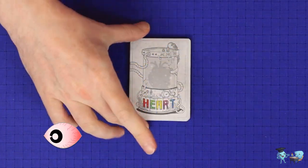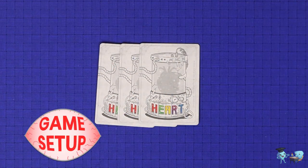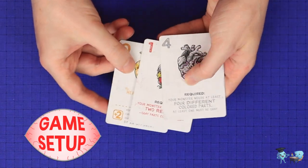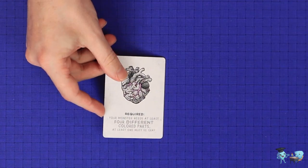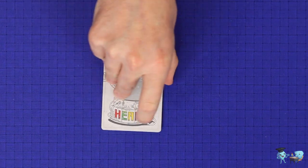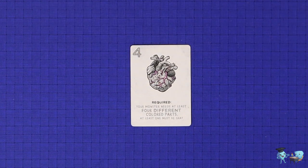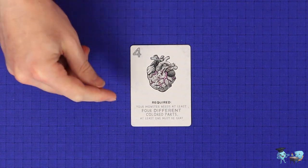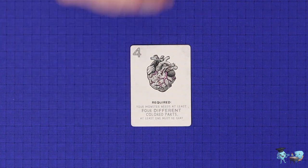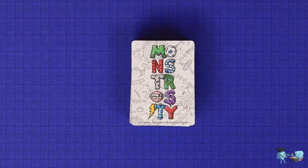To set up the game, shuffle the heart cards and then deal 3 face down to each player. Each player views their hearts, chooses the one they want to keep, and then places it face down in front of them. The heart card shows the criteria, in terms of the types of monster parts, that a player must use in order to complete the game. Some hearts have more difficult objectives on them than others, but those will be worth more points.